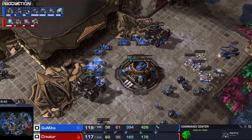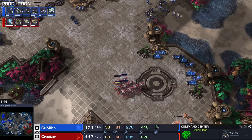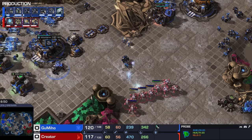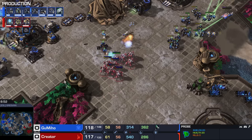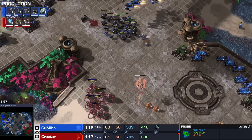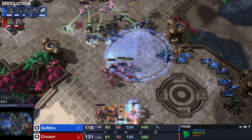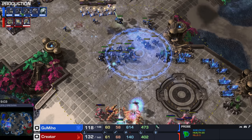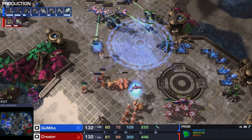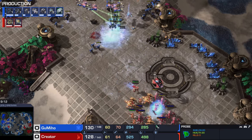Double gas taken here immediately at the third Command Center. Robo Bay on the back of this. We're going to be seeing that Nexus on the right side of the map. Just poking and prodding with units, trying to get whatever he can. Gumiho decided to run back just barely in the nick of time to avoid a storm. And there's that dreaded Ghost Academy on the production tab. Archons and High Templar get shut down pretty hard, so I wonder if Creator wants to continue the aggression.